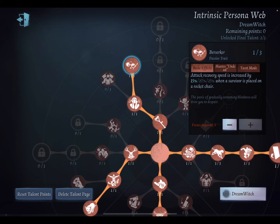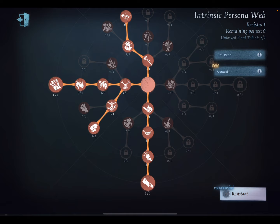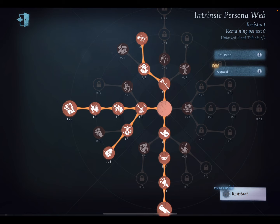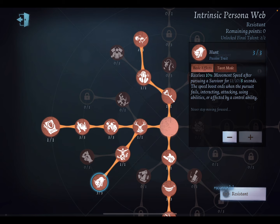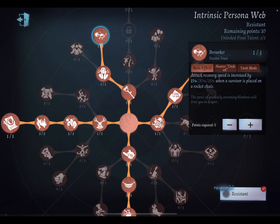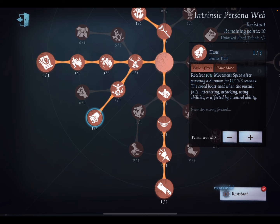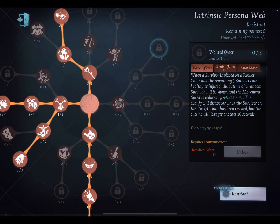Now for the Insolence build — if you go Blink, this is the preferred build. You want to go down left with Insolence because it builds up your map pressure really quickly and always keeps your leeches off cooldown. The build I would use gives you Max Hunt and two Berserker. Another good option is no Hunt, Max Berserker, and Warranted Order. Warranted Order is very good with Insolence and Blink because you're constantly building map pressure and it helps you know where everyone is.